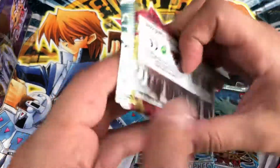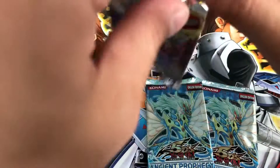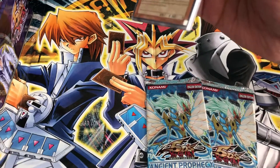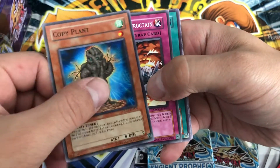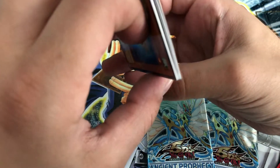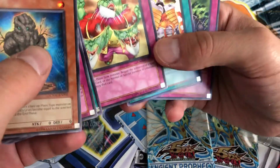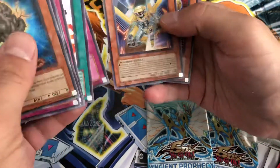Since we're on such a nice roll, let's go ahead with Crossroads of Chaos. Copy Plant, Lineage of Destruction, Living Underworld Cannon, Pursuit Chaser — and we broke the streak. Polygnosis, it looked like it had a bend in it so I got excited, but just a bendy rare. F-Star Goblin, Giant Trappole, Morphtronic Cell Phone.